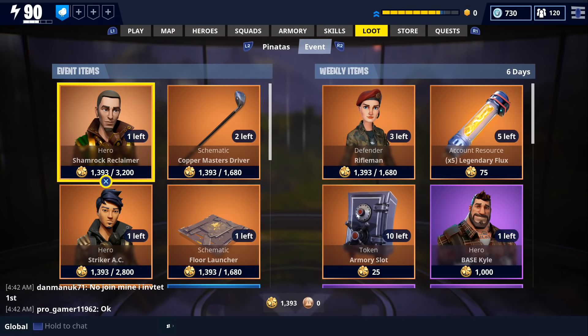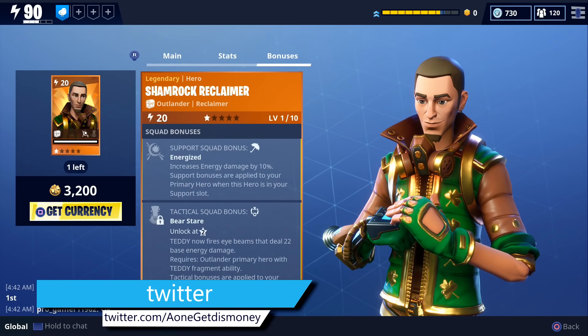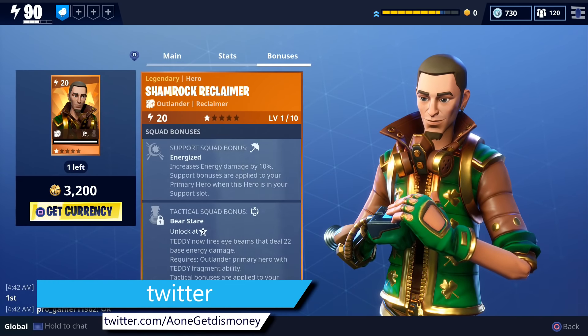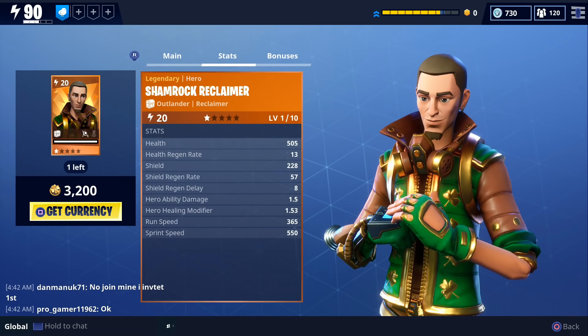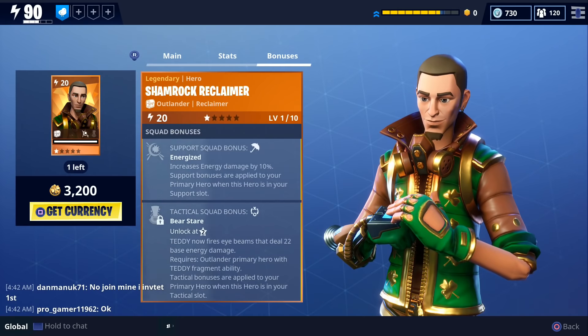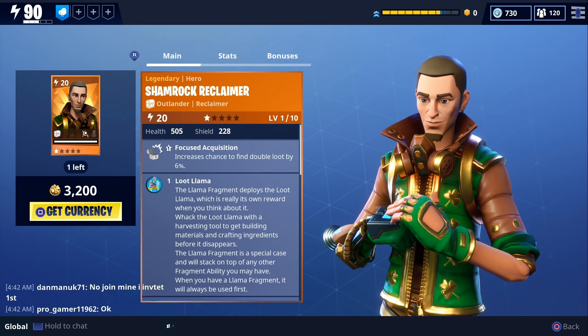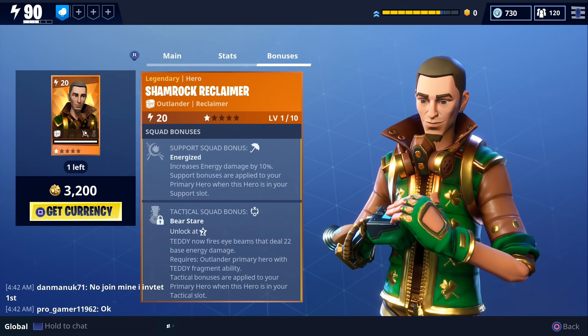There's one new hero in the event section and that new hero is the Shamrock Reclaimer Outlander. He is technically a reskin of Fragment Flurry Jess, who I've already uploaded gameplay of. If you want to see some Reclaimer Outlander gameplay, be sure to check out the link in the description, because I've already gotten gameplay of this type of Outlander and I don't think I'm going to be getting gameplay with this new one.